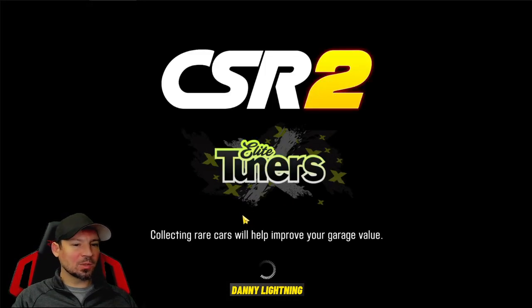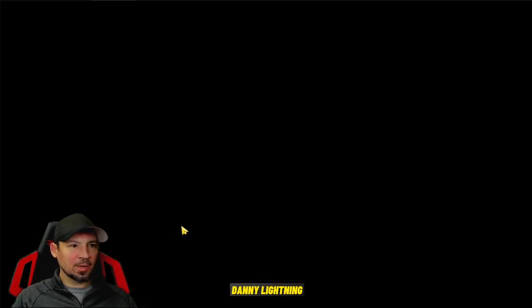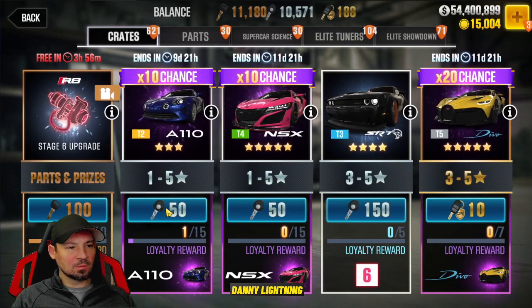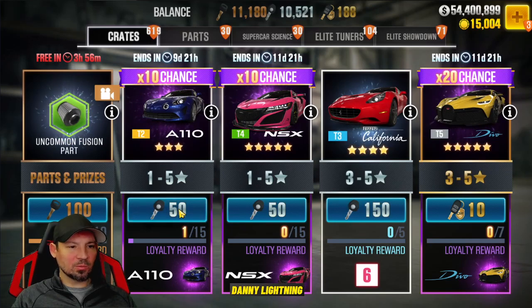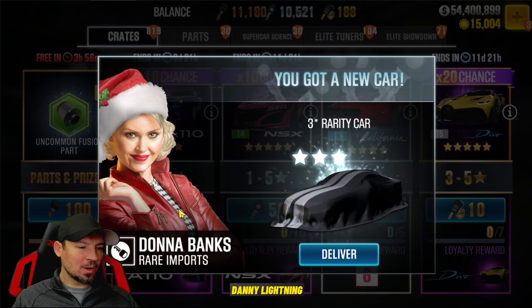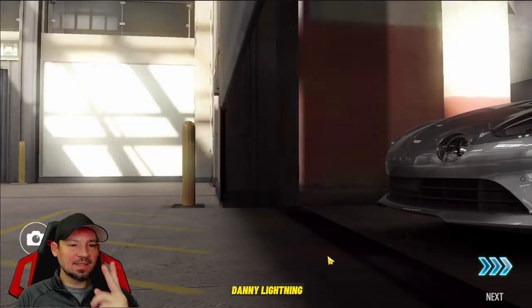Let's go back into Rare Imports and try this again. We're going to watch that Bronze Crate, and as soon as it changes to the second item, we're going to pull those keys two seconds later. One, 1002 — and right on two, I pulled those Silver Keys. Hey, another three-star car. Is this it? A110, come on. Yes, we got it on the second try!